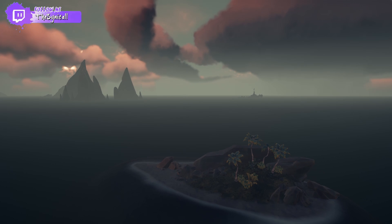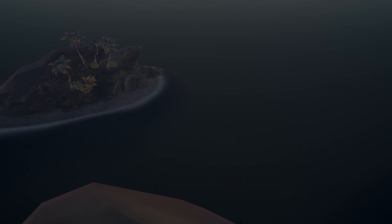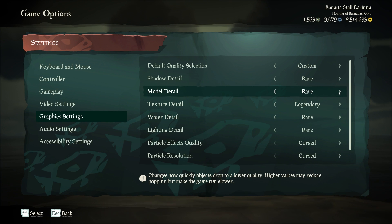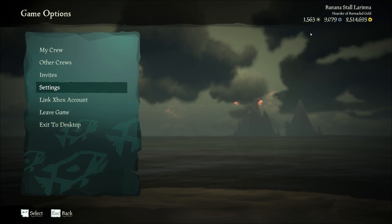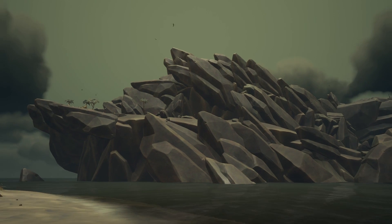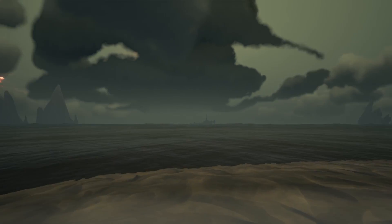Moving on to mid-end PCs: for this one put your shadow detail onto cursed, your model detail and texture detail up to legendary. Your water detail can go to rare or higher if you want. Put your lighting detail on rare as well — that'll make the biggest difference in this instance. Then keep your particle effects quality and your particle resolution on cursed. You can alter this in any way you like, although this should be a nice baseline for you to use.